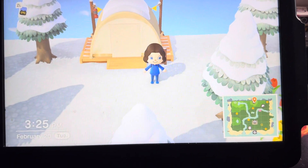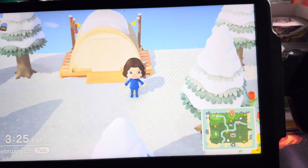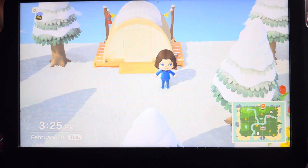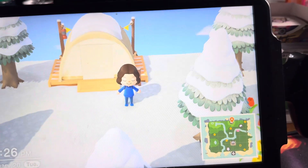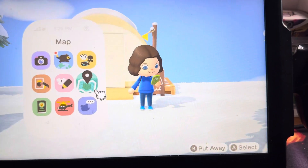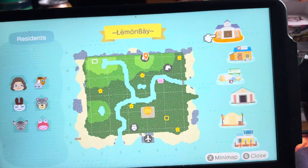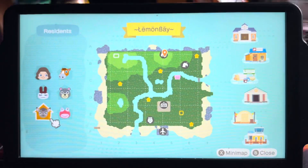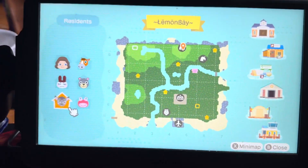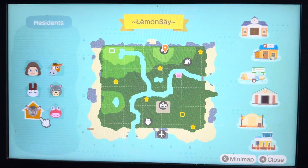What is up guys? It's your girl back at it again. So I did — on the other Switch that I got for the bigger, you know, the big screen here — I restarted my Animal Crossing island. So this is what we have. We have Lemon Bay and my starting villagers were Genji and Deidre, and the reason I chose this one, I wanted to try to do a blue one again with a blue airport, but I've never had these villagers before.